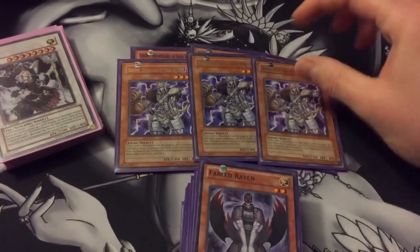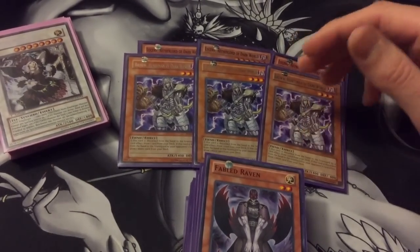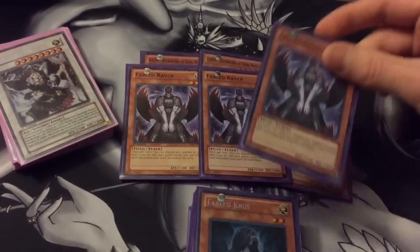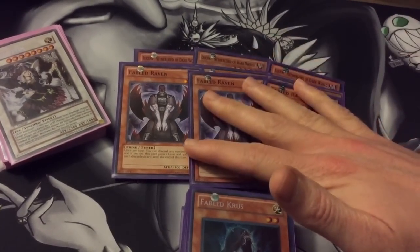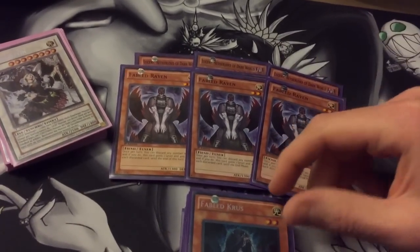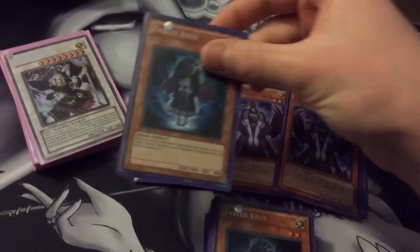Three Broww — lets you get some draw power. When discarded to the Graveyard by card effect, you can draw a card. Triple Fabled Raven because it lets all your Dark Worlds go off and he can gain levels and boost attack — really awesome card. And he's a light tuner, so good for your Chaos Goddess.